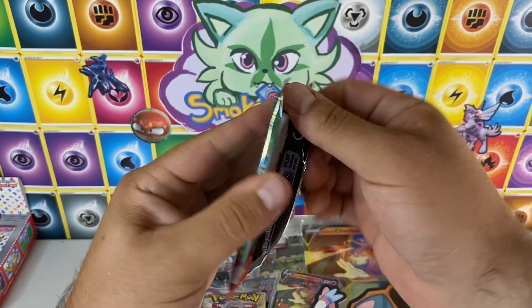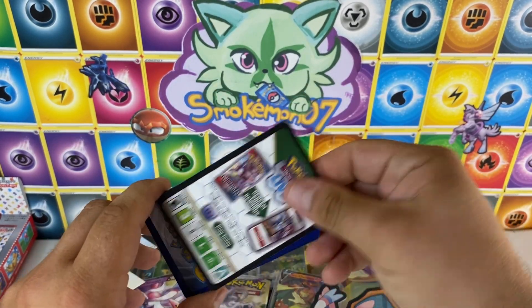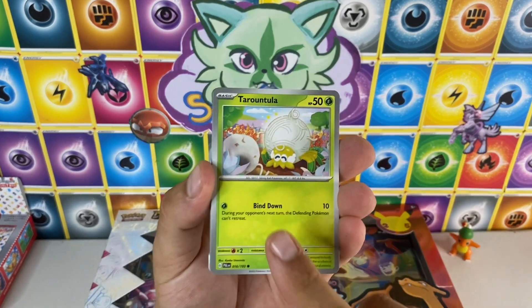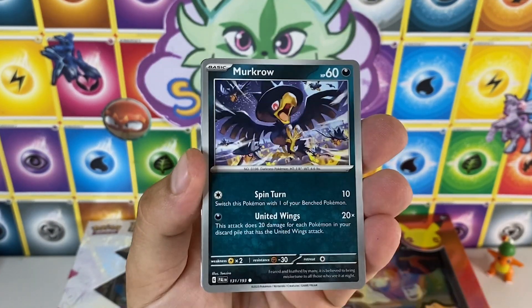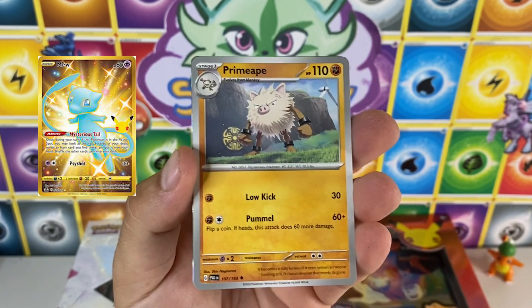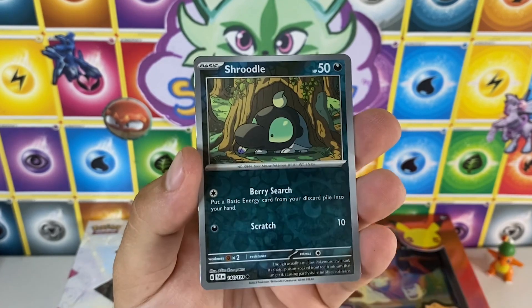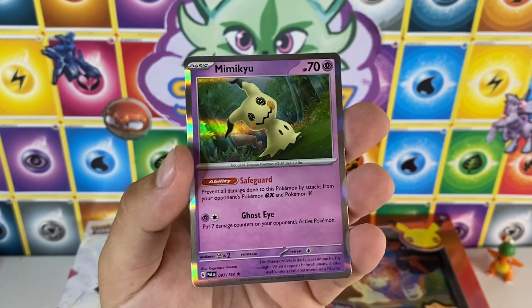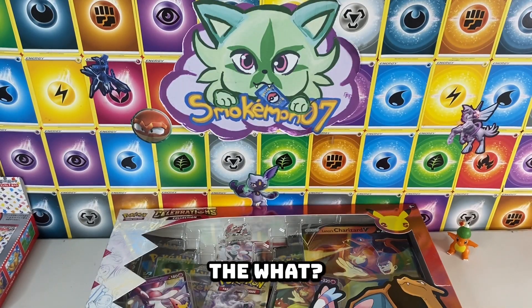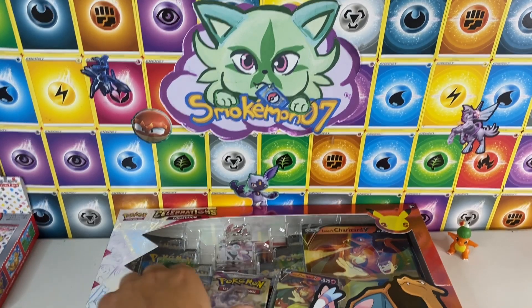We got two packs left to open — three Paldea Evolved warm-up packs not working out too well, but that's all right. Need to warm up, don't want to hurt myself. Pulling that 25th Celebration gold Mew. Mismagius, Quaxley, Schrodel, Mimikyu Hollow. What is happening with Paldea Evolved?